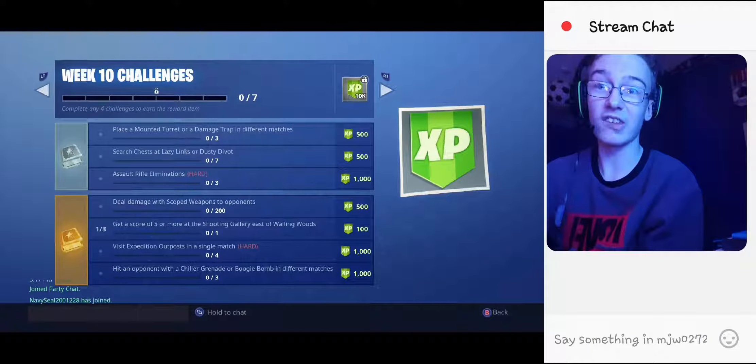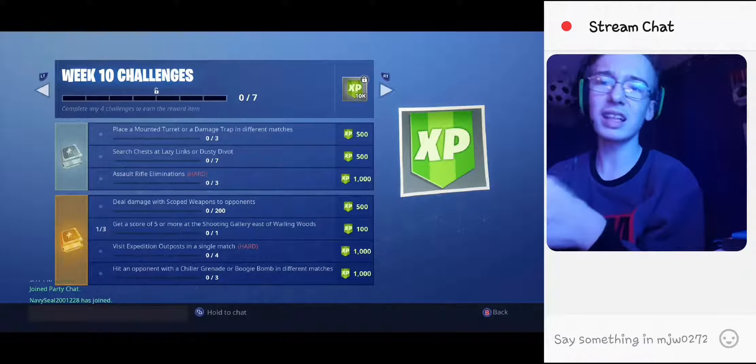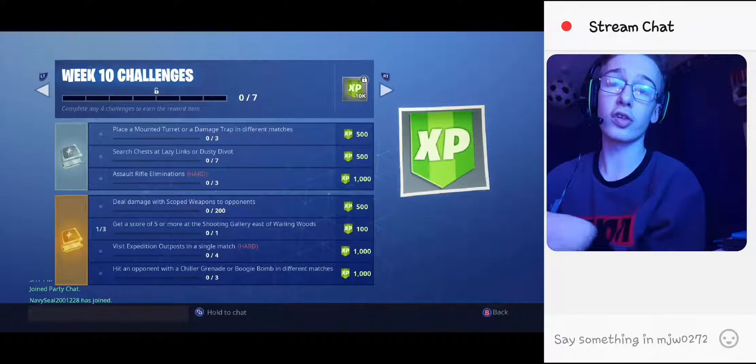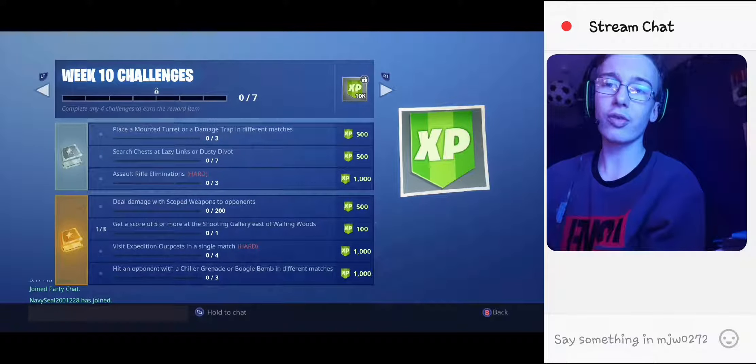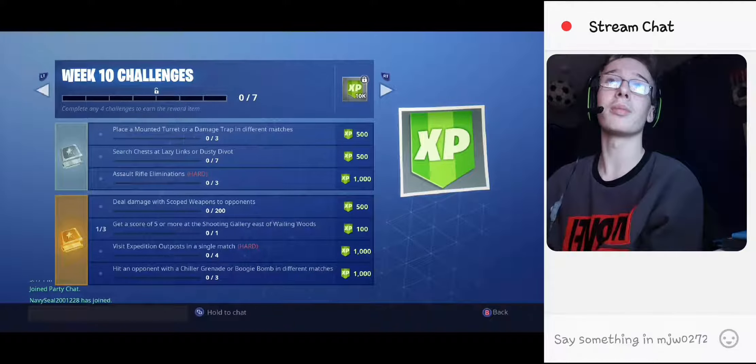Three assault rifle kills — pretty easy. Deal 200 damage with scoped weapons — a little bit harder. At stage one, get a score of five or more at the shooting gallery east of Wailing Woods — there's two more to get and they are specific shooting galleries this time. Visit four expedition outposts in a single match — that one's pretty hard. And then the final one: hit an opponent with a chiller grenade or boogie bomb in three different matches — pretty hard.